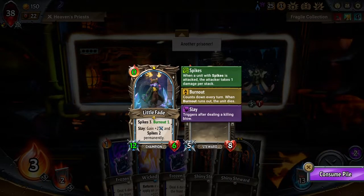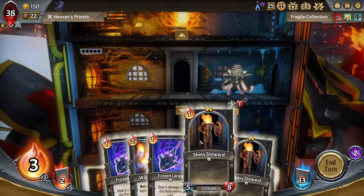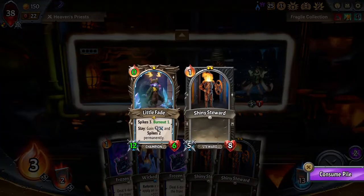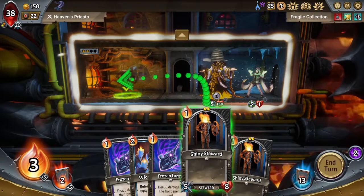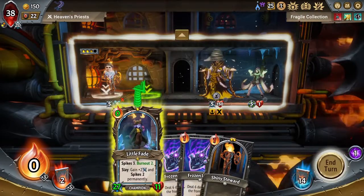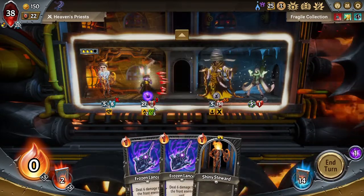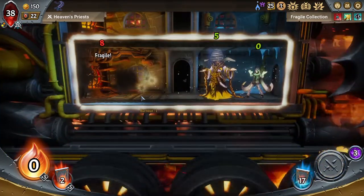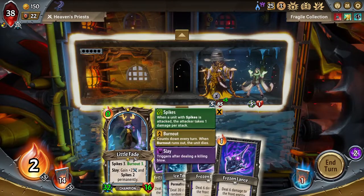Maybe we do a Fragile Steward, and then a reformed Little Fade. You'll have like 15 health and 2 Burnout or something like that. So we'll do you in the back and you in the front. You're going to actually burn out instead of dying — so that's not bad, we'll take 65 damage. If we can get one more good Little Fade round. Okay, so we got her but she's gonna be fragile. It might have been a better idea just to play Ice Tornado.